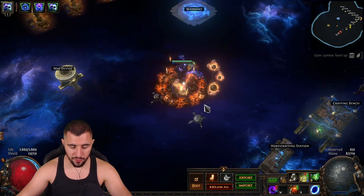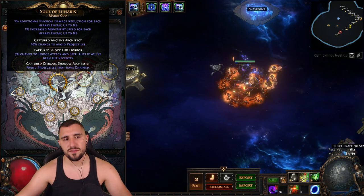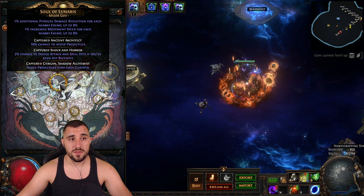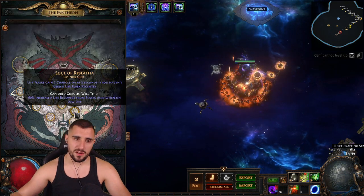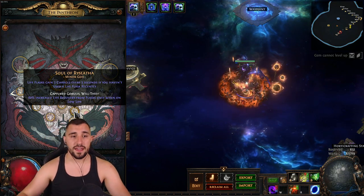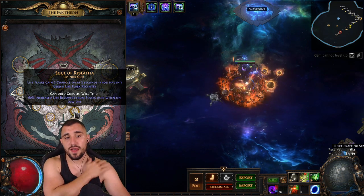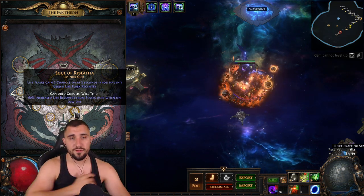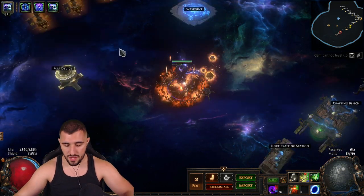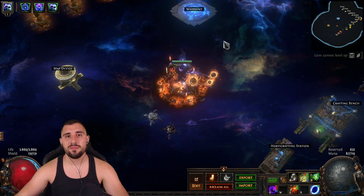For the Pantheon, we use Soul of Lunaris with everything activated, and very importantly Soul of Ryslatha because of the life flask charge gain every 3 seconds and increased life recovery from flasks when on low life. So Soul of Ryslatha is very important. That's it for the skill tree and remainings — now let's go over how I play it.